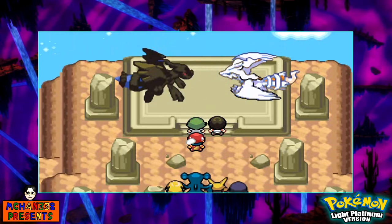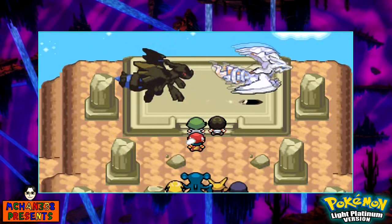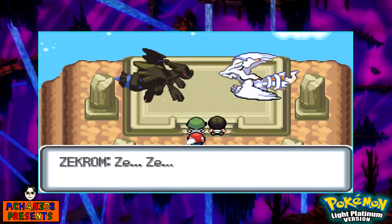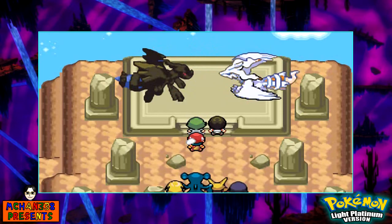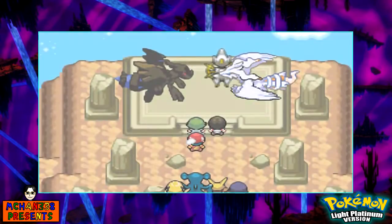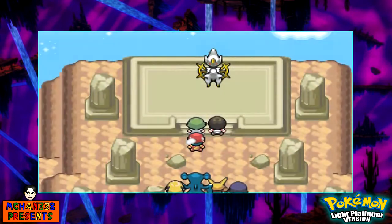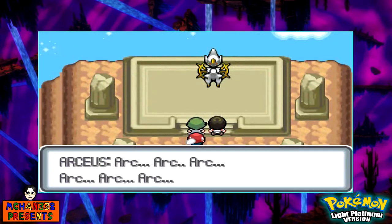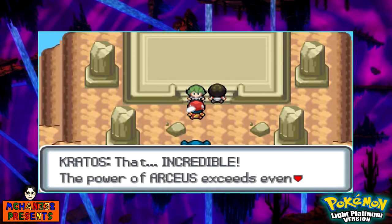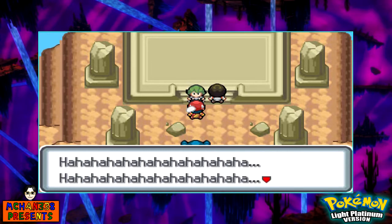Zekrom attacks and Reshiram attacks, but none of their attacks are very effective — because Zekrom probably has Fusion Bolt and Reshiram has Fusion Flare, and neither one of those are powerful against each other. So I don't know which one's the real winner here. What the heck — what is this? It's Arceus! And Arceus, using its usual powers, just sends them away. That's incredible — the power of Arceus exceeds even our wildest dreams. Everything will work out after all.